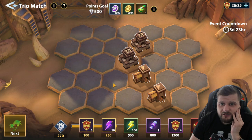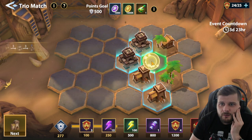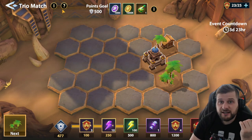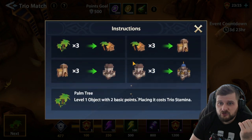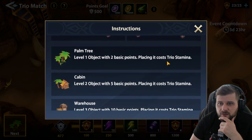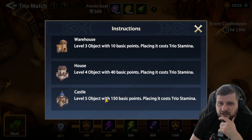So for matching four you get 60 points. We matched three, so matching four gives 60 points. We need another tower, and 200 points for a castle — that's matching three towers. The castle is the largest one.